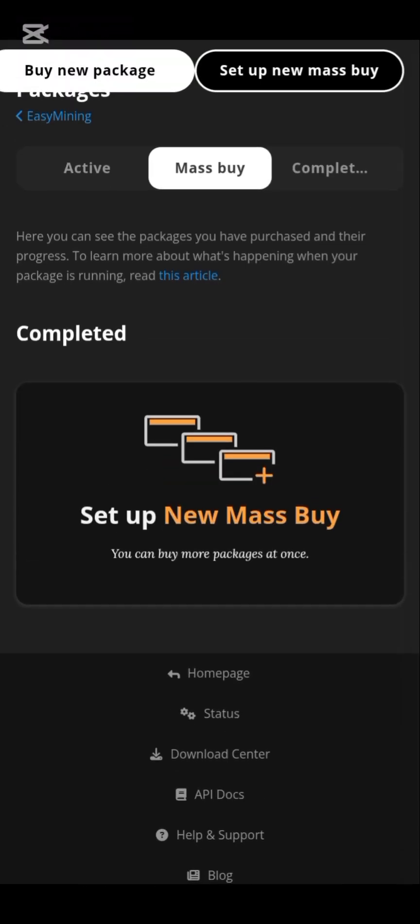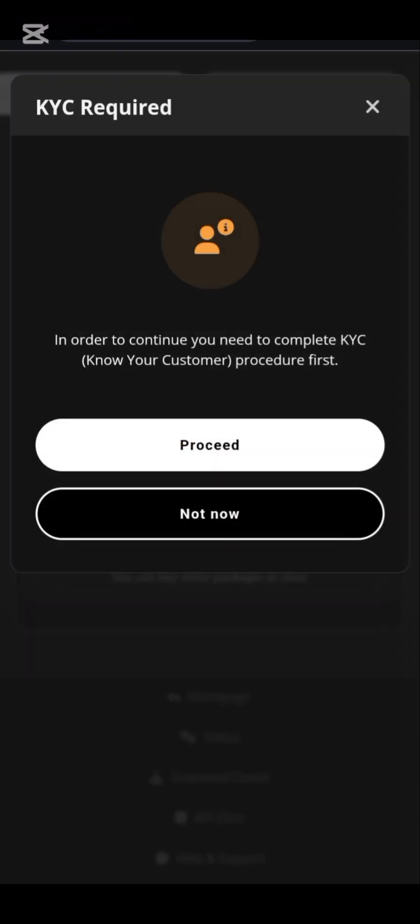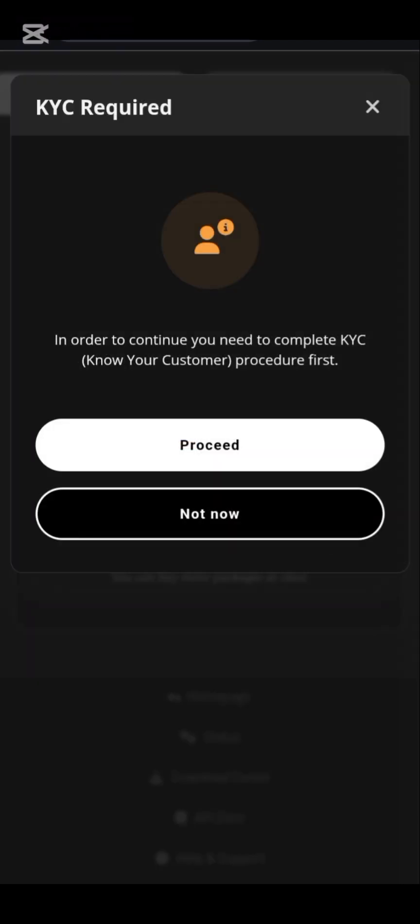You can buy more packages at once. The more packages you buy, the more you earn — buy two packages, earn double; buy three packages, earn three times. Click on 'Max Profit.' In order to continue, you need to complete KYC because I'm just opening this account, so I have to complete my KYC.